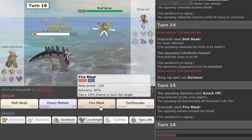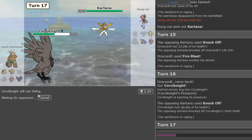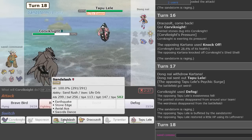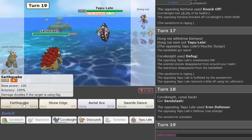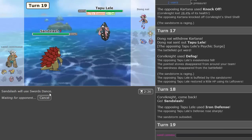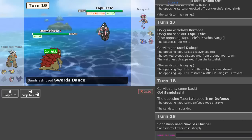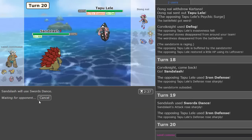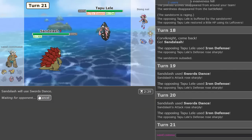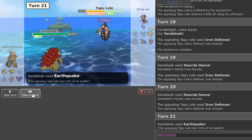Good to know the item situation. I'll definitely Defog here, then go into Sandslash. Iron Defense — so that's the set. We would have knocked out Kartana and still had Sand left — it's good to know we're faster though. I don't think Stored Power will knock us out from here, so I think I have to Earthquake twice. Yeah, that's doing a lot.